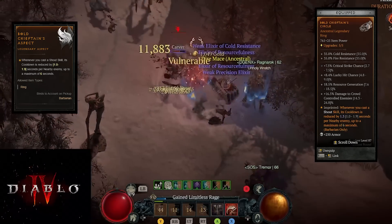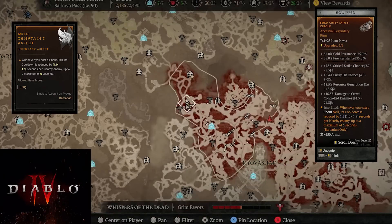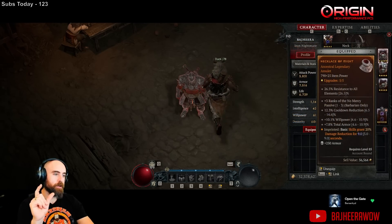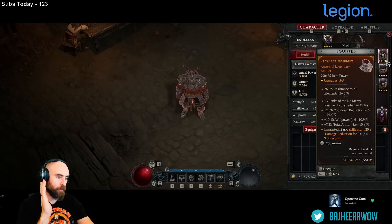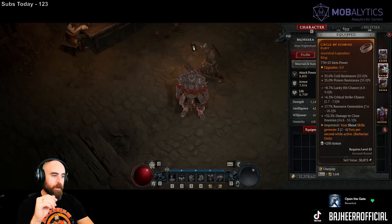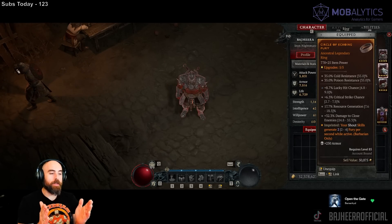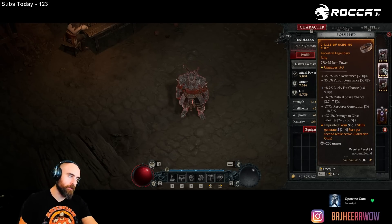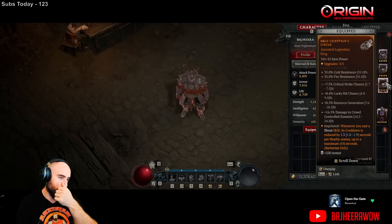Our aspects on those rings: one has basic skills grant 20% damage reduction for nine seconds. Eventually when I get a full-roll Disobedience I'll swap these - get 75% armor on my necklace and six seconds of damage reduction for basic attack. 20% damage reduction for pressing one button for six seconds is cool. On the other ring I'm using shout skills generate Fury - I've only found one single shout skills generate fury roll, and it was just three, so I had to use two Fury which doesn't feel great. And of course we have Bold Chieftain reducing the cooldown of our shouts.